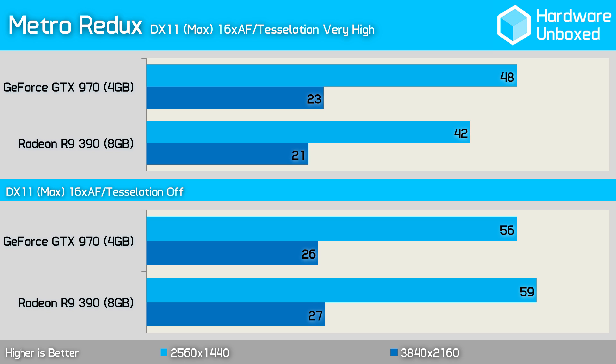The 970 averaged 48 frames per second at 1440p, making it 6 frames per second faster than the 390 in Metro Redux — a 14% performance advantage. Disabling tessellation eliminated the 970's performance advantage as the 390 became 3 frames per second faster with a total of 59 frames per second.